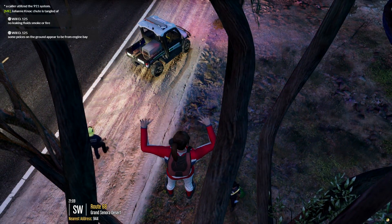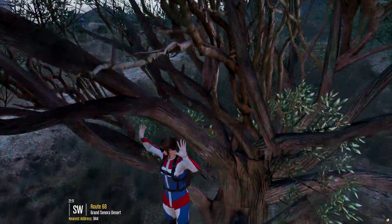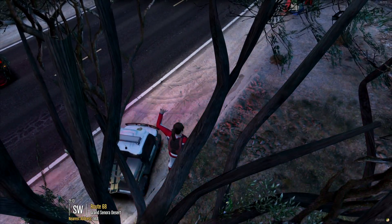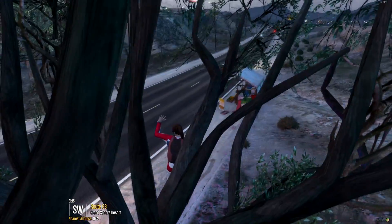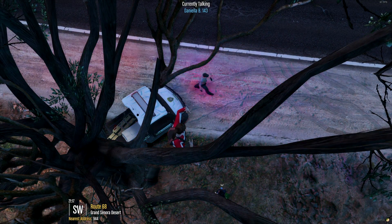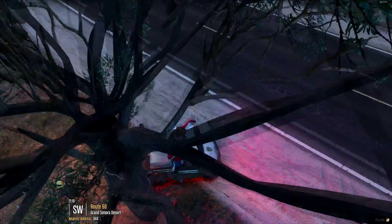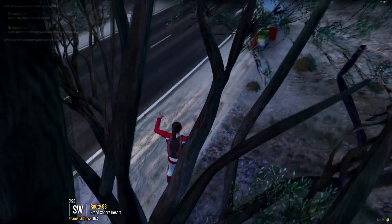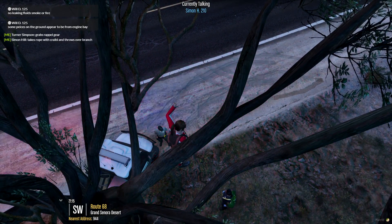I'll just hook her on and drive the gator away to pull her up. Let me grab my rope bag. I do have repel gear if you guys want — we can probably hook her up. Fire, can you get up there and hook that to one of the branches? There's a rope here from my repel kit. You can hook up the female as well if you want. Okay, let's tie this to your gator. There we go, that's on.